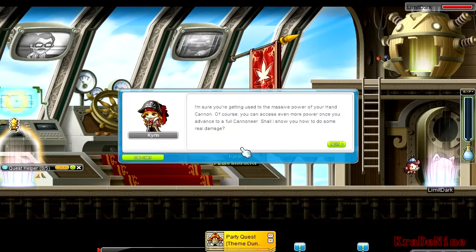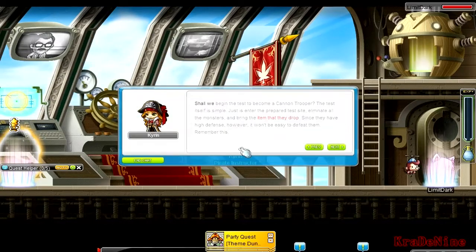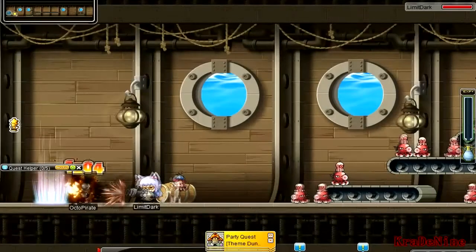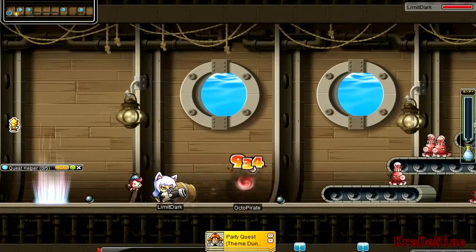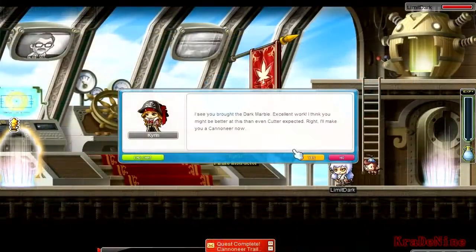Now, job advancement time. The thing with job advancements for pirates is that I think they have the easiest ones, because no matter what you kill, they will always drop a marble. So just watch — marble, marble, marble. Easiest thing ever.